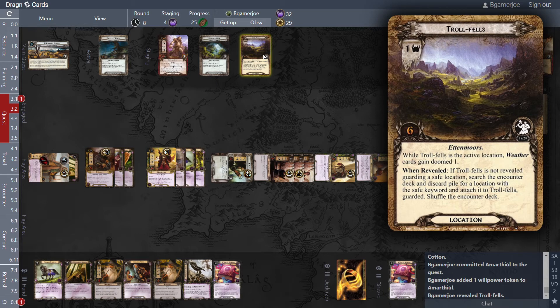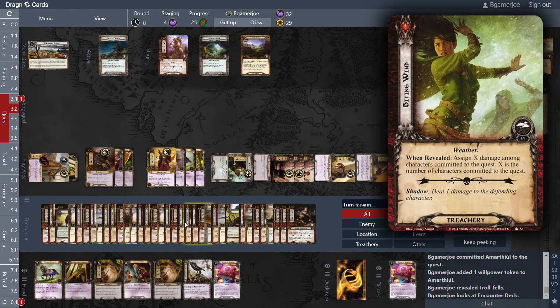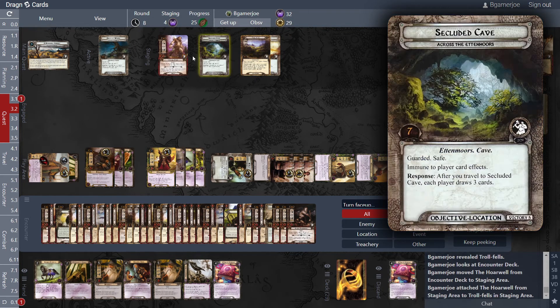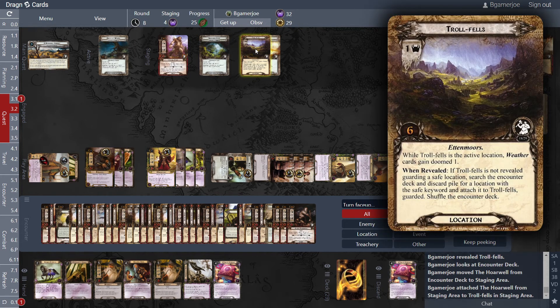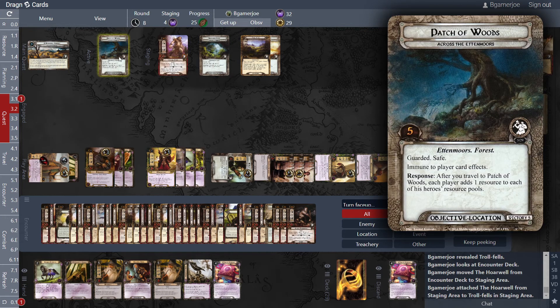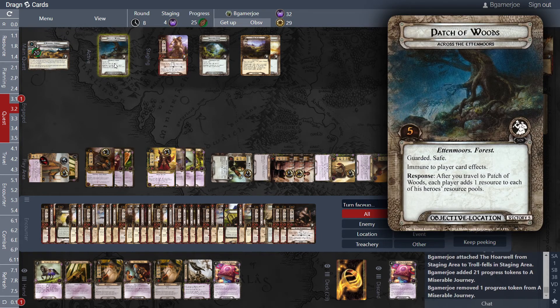Troll Fells — most active location of weather cards gains two-to-one. When revealed, if not already guarding a safe location, search the encounter and discard for a location with the safe keyword and add it to the Troll Fells as a guarded card, shuffling the encounter deck. This makes sure you see some of these good locations. We quested for 29, have four in the staging area — 25 progress. Five here and 20 here. That goes to the victory display.